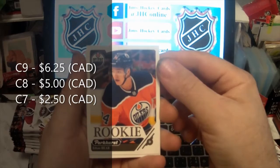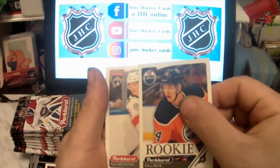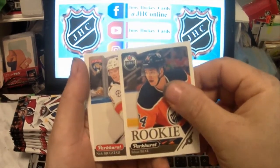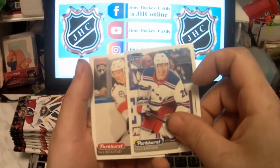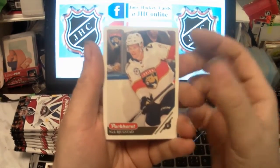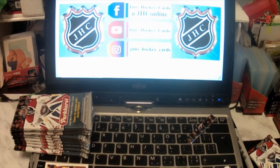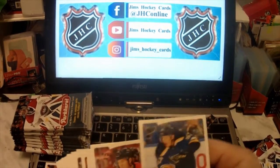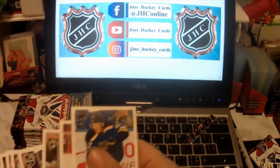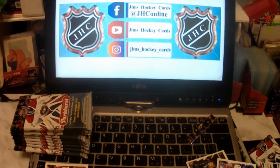Rookie of Ethan Bear. Nick Bjugstad — that might be a silver, maybe not. Andre Burakovsky, David Perron. Only one hit there — I had the rookie too. So a silver and a rookie — I'll say silver and a rookie.